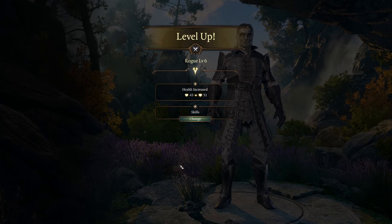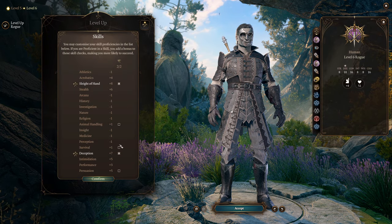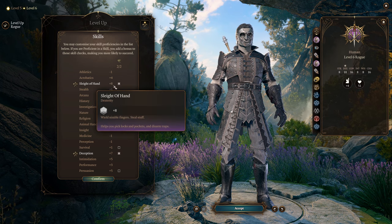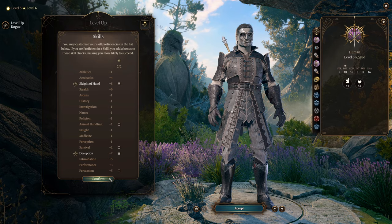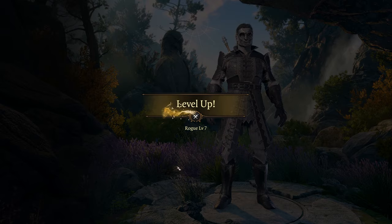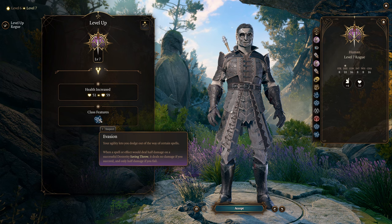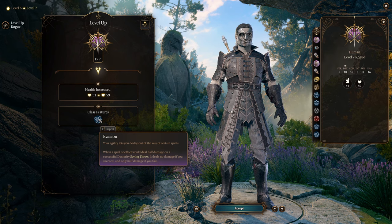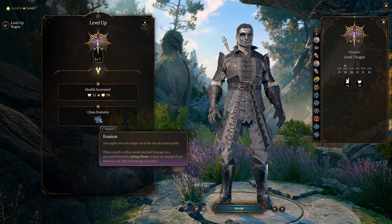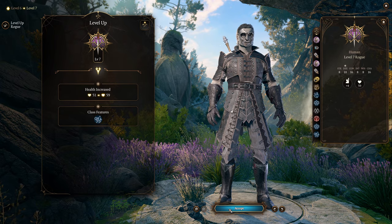At Rogue Level 6, we're going to be getting some expertise — you can grab Sleight of Hand, Deception, or whatever you like. Just pick your favorites. Then our final rogue level is Rogue Level 7, where we get Evasion. This lets us take no damage if we succeed Dexterity saving throws from certain spells, which can be quite powerful and helps keep you tanky.